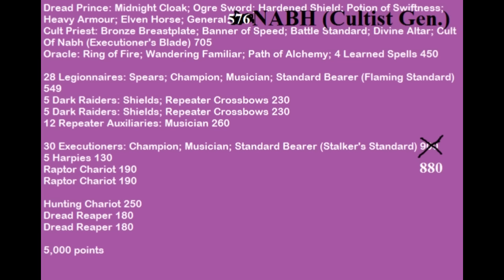For my core, I took 28 Legionnaires with Spears and the Flaming Standard to piggyback off Alchemy. I had 2 units of Dark Riders with shields and crossbows, 12 Repeater Auxiliaries, 30 Executioners with the Stalker Standard and Full Command, 5 Harpies, 2 Raptor Chariots, 2 Hunting Chariots, and 2 Dread Repeaters. The Altar pretty much went in the Legionnaires every game, and I liked it. I'll talk more about how the list performed in Game 5.